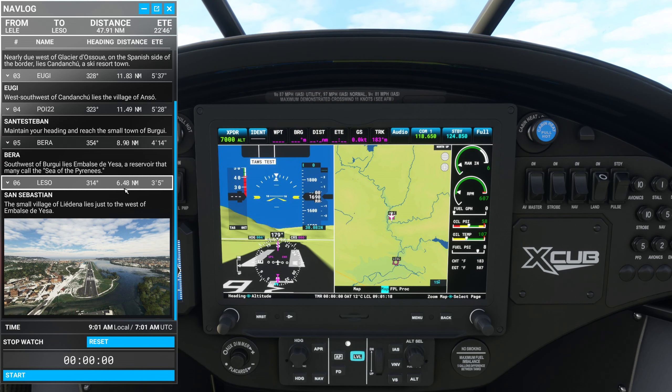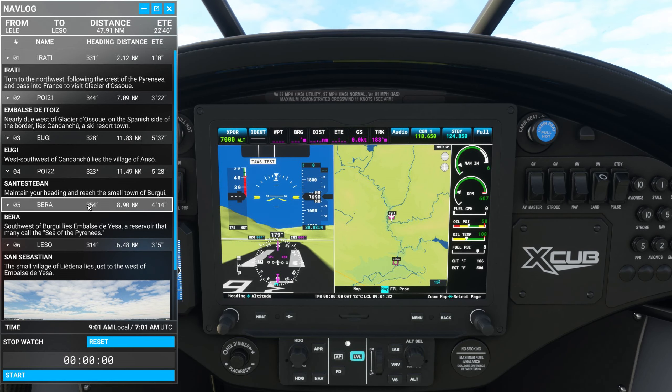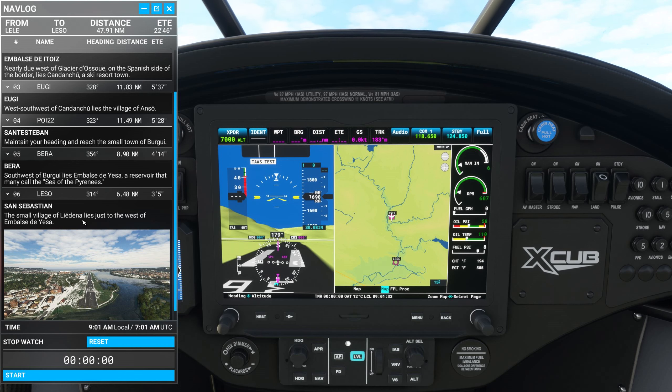These are the descriptions we were looking for. So this is what we were looking at on the last trip — the Glacier, Ski Resort Town, a small village, a small town, the big reservoir, and a town with an airport.